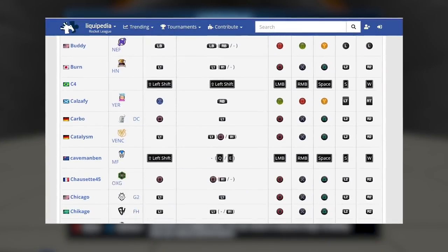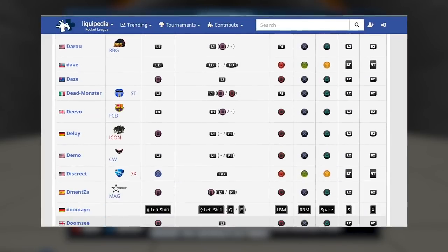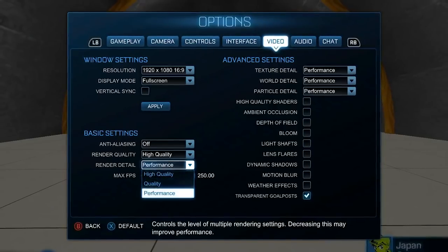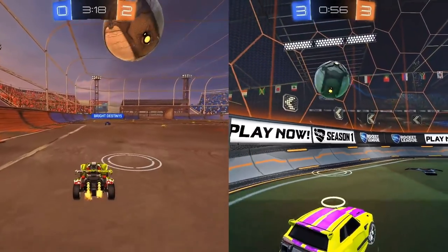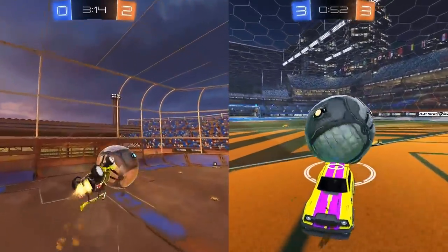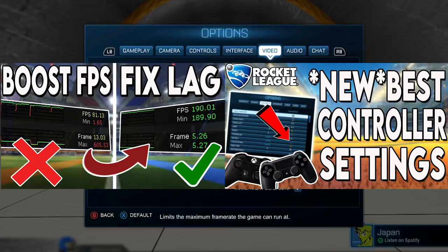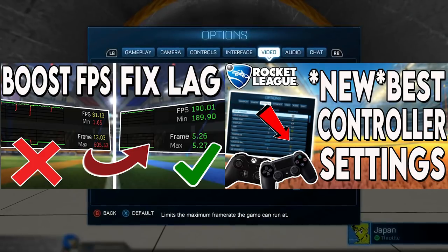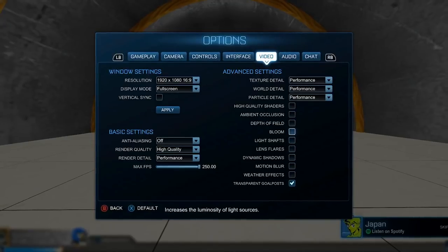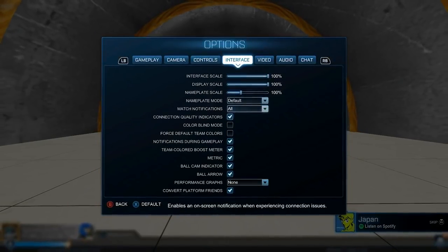Just because a pro uses a specific set of settings doesn't mean those settings are going to be the best for everyone. That said, there still is definitely a difference between good settings and bad settings. If you're interested in learning different ways to improve not just your camera settings, but your controller settings and key binds as well, check out some of my other settings videos linked on screen now. Bottom line: get your settings sorted out first and you'll thank yourself later.